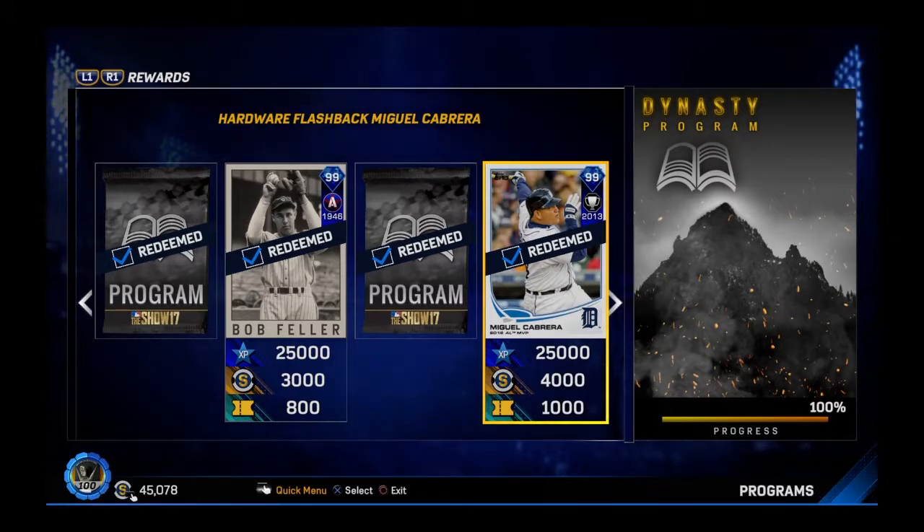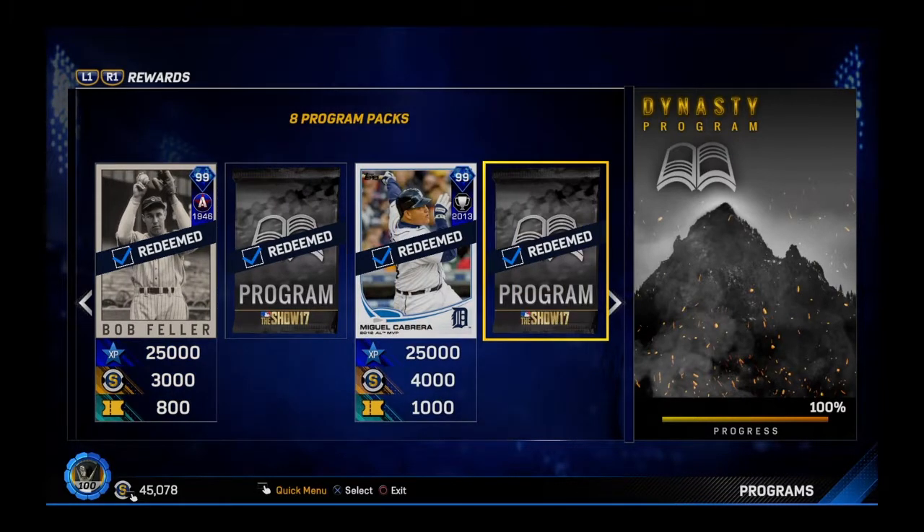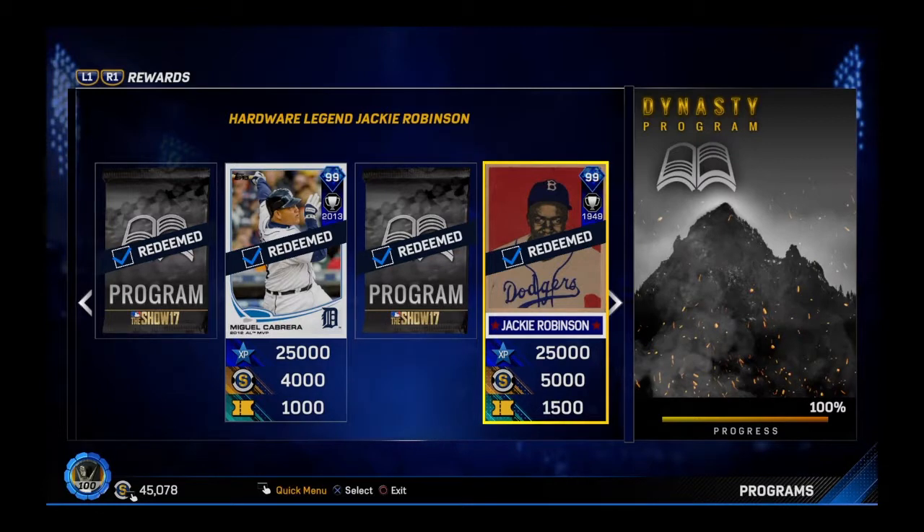Then we moved on to this one — this is the Miguel Cabrera. Remember, this guy is sick. Sick stats. Sick in the hitting and contact, all like high 90s — 95, 97, 98, 99. And it doesn't matter who you bring him in against: lefties or righties, he will crush it.